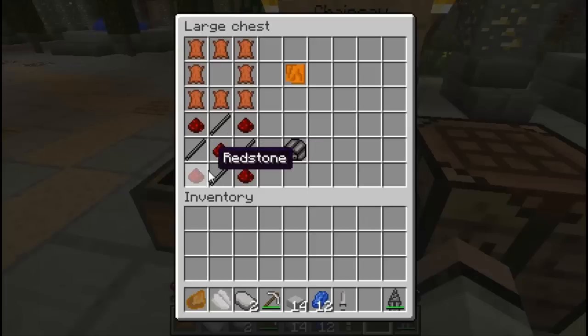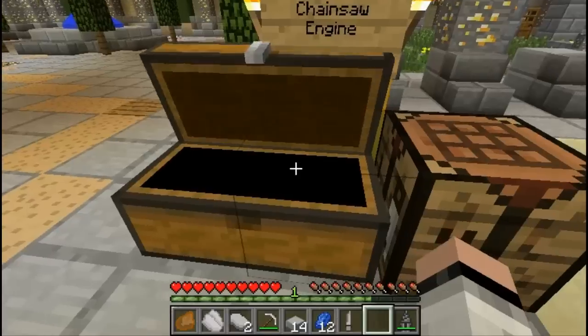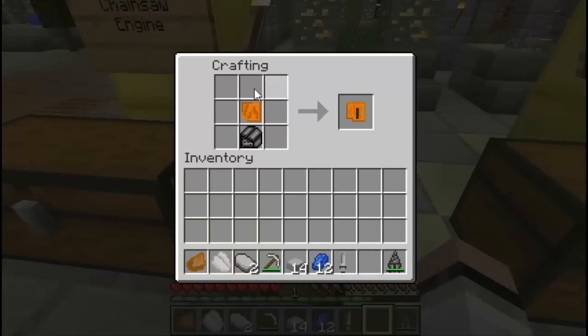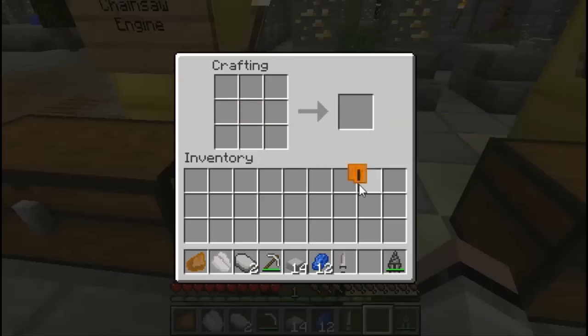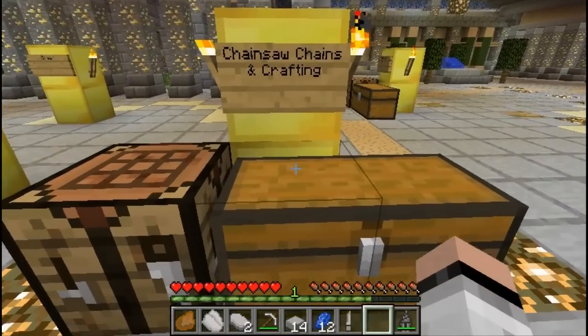To craft the uncovered chainsaw engine you're gonna need five redstones and four refined steels. Now let's grab the chainsaw cover and the engine and place them inside a crafting table. There we go — now we have ourselves a completed chainsaw engine. Let's put that into our inventory.